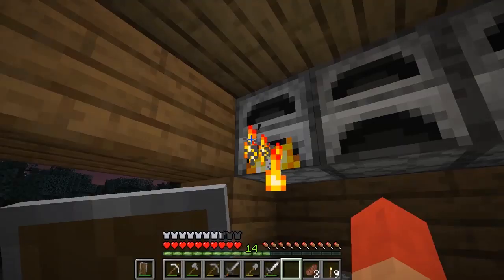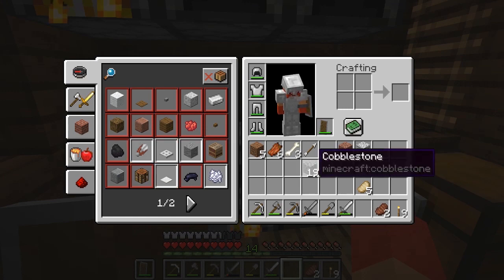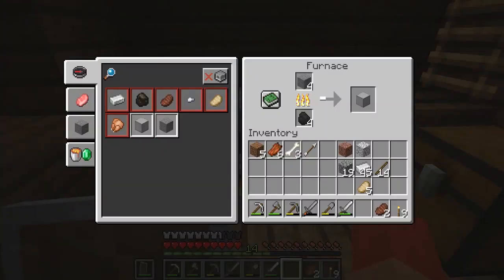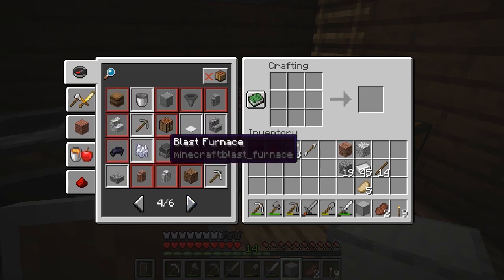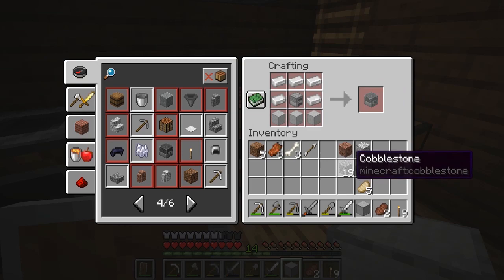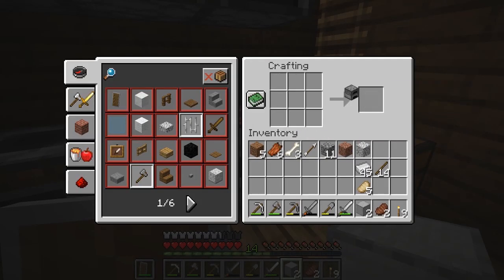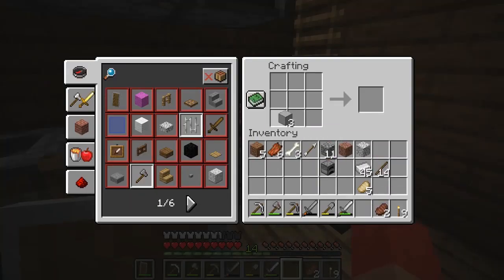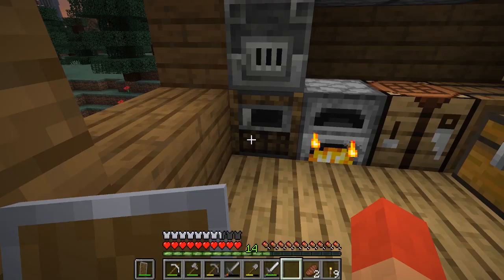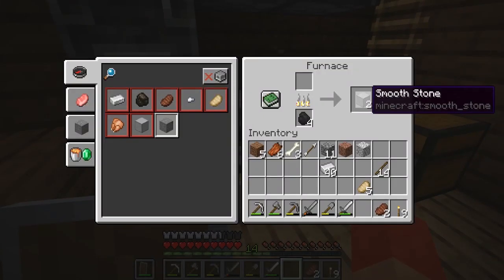Let's grab the rest of the iron. We need a stick, an iron ingot, and cobblestone — we have smooth stone, there it is! We got the blast furnace recipe. So we need three smooth stone, a furnace — we can make a furnace — and we have the iron. Let's make the furnace, put that right here. Three smooth stone, a furnace, and iron around it: blast furnace! We got the smoker for food, the blast furnace for ores, and the vanilla furnace for everything else.